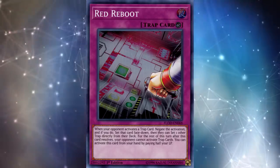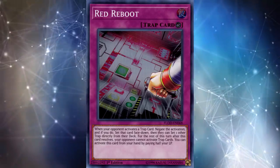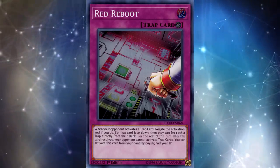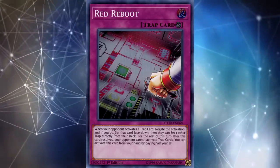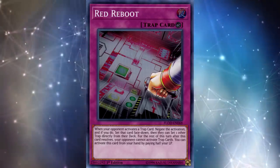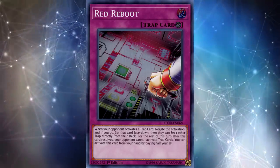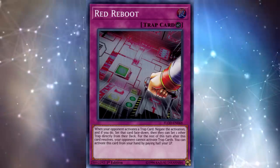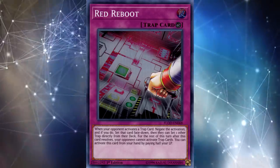Red Reboot is sort of the pinnacle of screwing over backrow decks — you don't have to have any setup to activate it. Yes, you pay half your life points, and yes your opponent gets a free plus one, but the decks playing Red Reboot don't care because they're probably just going to OTK the trap deck anyway. It's ironic because many trap decks like Altergeist are trying to floodgate the opponent, and Red Reboot is itself a floodgate. Especially against Altergeist, since it negates the activation of the trap card, you don't even get to summon a Multi-Faker like you would if you got Twin Twisters and chained a trap card.